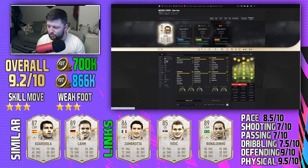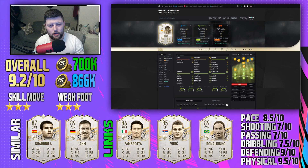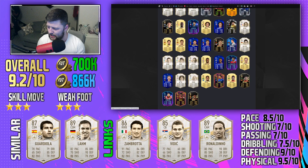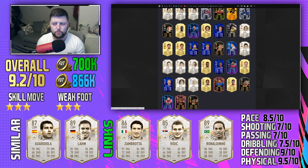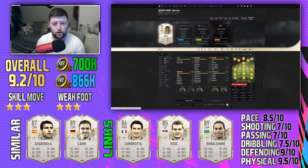In terms of links, there aren't many other Ghanaian midfielders - Partey is the big one as a strong link. Other icon links include Vidic, Ronaldinho, Zambrotta, and similar cards like Lam, Guardiola, Petit, Gattuso, Rijkaard, Vieira, Balack, and Veron who is also quite defensive. There are plenty of options if you choose, but Essien fits into my team nicely - links off Ronaldo and links with Partey. It's a very good SBC card personally.